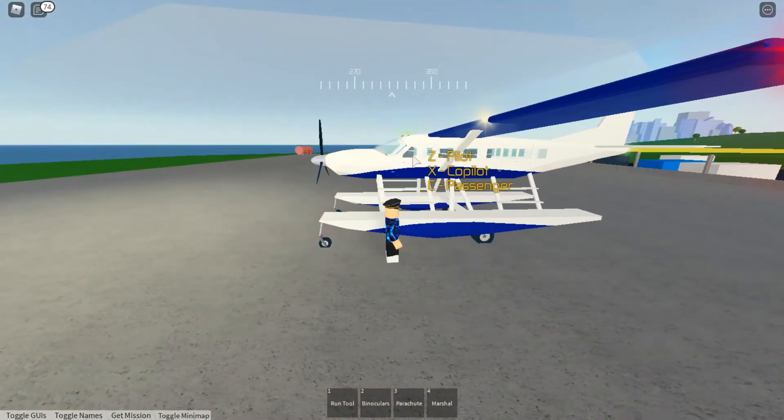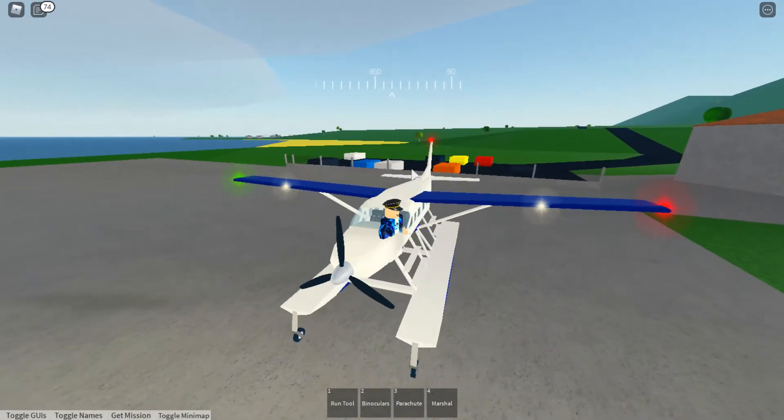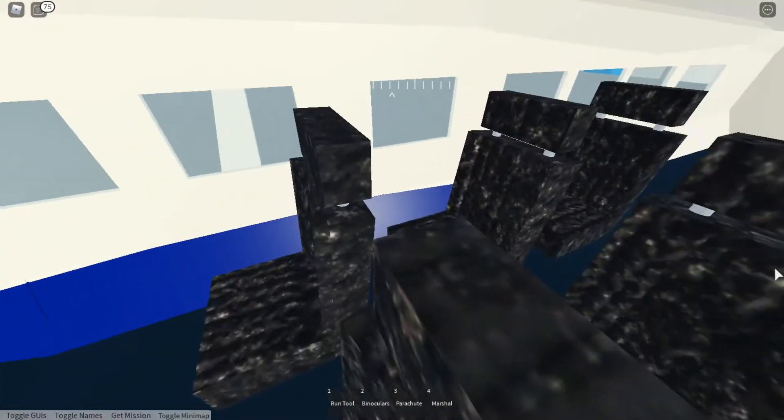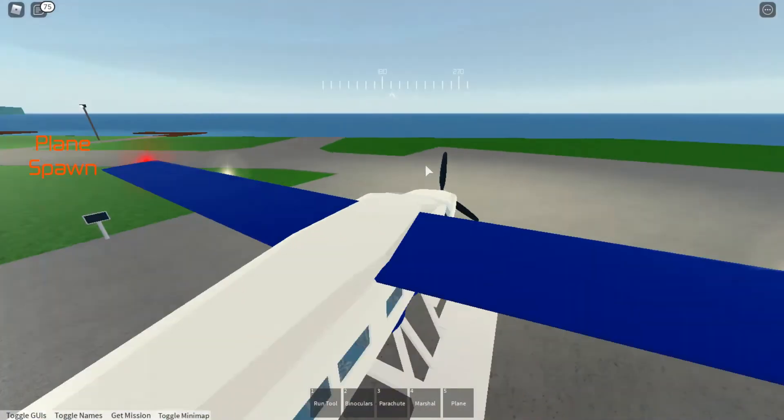Let's actually jump in. What happens if I do co-pilot? Oh, I can't fly the plane — that's unfortunate. I don't understand how that even works. Oh, look at my passenger! Hello. But no, that's not what we're here for. We're here to fly this plane, so let's get in it.